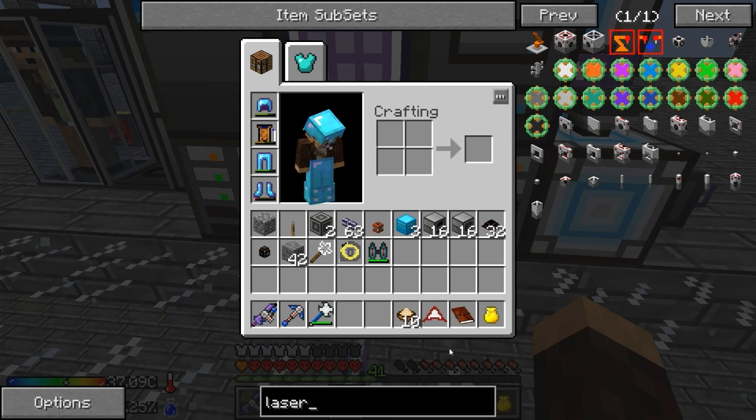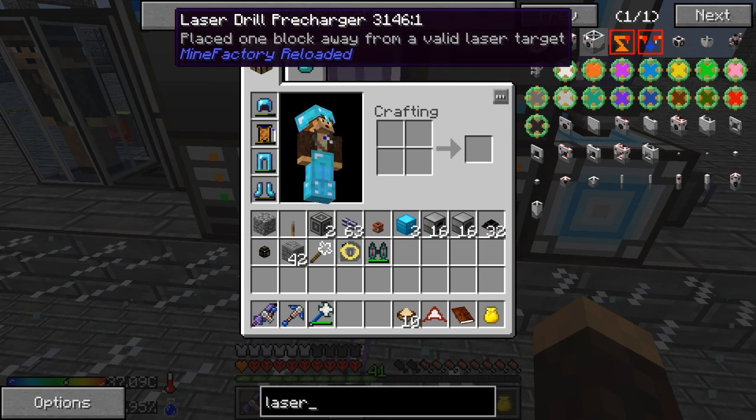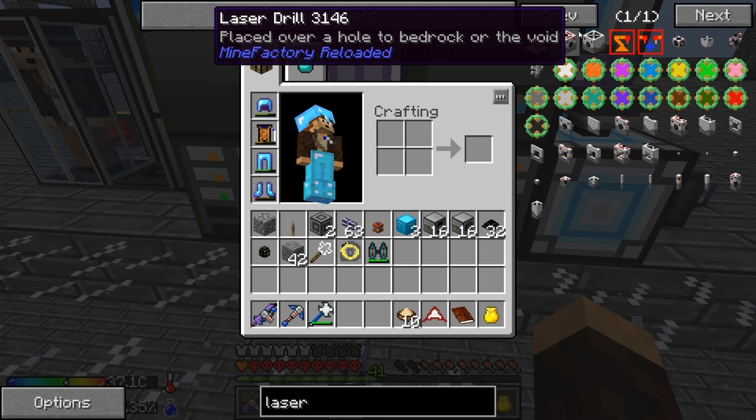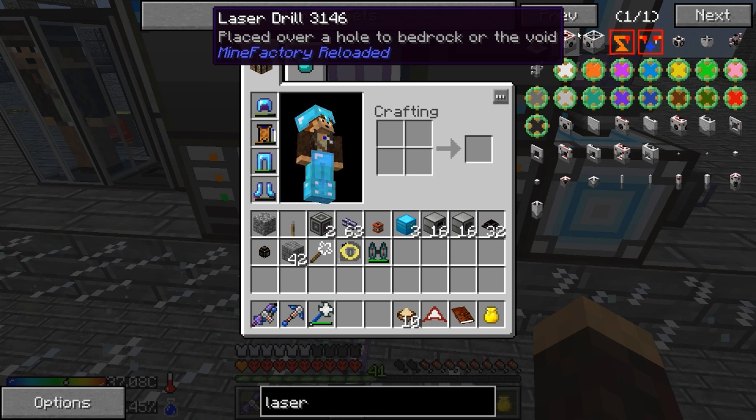Unfortunately I wanna test a few things. Each laser drill precharger can take up to 5,000 RF a tick, so that means each laser drill can take up to 20,000 RF a tick. Each one of our turbines produces 20,000 RF a tick pretty much, and we have two of them — I actually built the other one off camera. But what I wanna know is, at 20,000 it goes as fast as humanly possible. If we make two laser drills and eight prechargers and use both at 10,000 RF a tick, I wanna know if two would be faster at half speed than one. Because I don't know if 50% RF equals 50% speed. But we're gonna play with it. So I wanna make a laser drill.